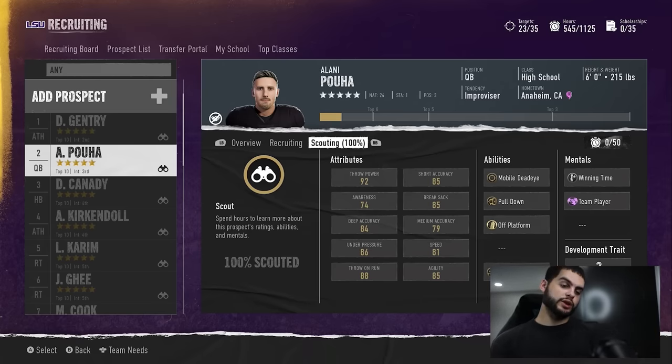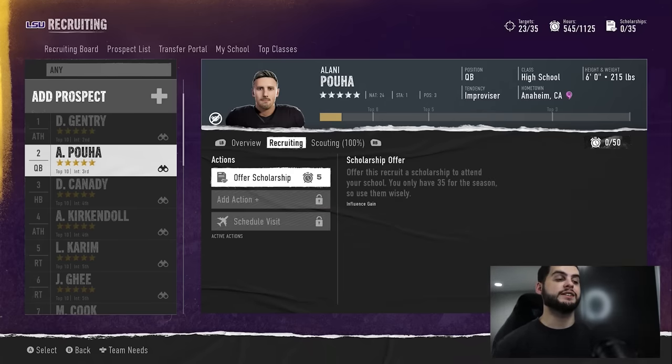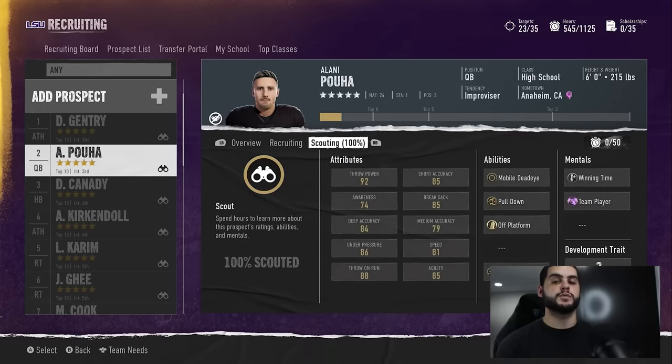A no-gem guy starts with the gold off platform — he has good abilities, good throw power, good speed, good everything. He's not going to need a crazy amount to grow. You still want that ceiling, because you do want to get past those thresholds and get the player better. So this guy has a better ceiling. As a top-tier program, you could recruit five stars with no gem all day — there's no problem with that, because they at least have a ceiling and can grow. My problem with red gems is they're basically capped at where they are.